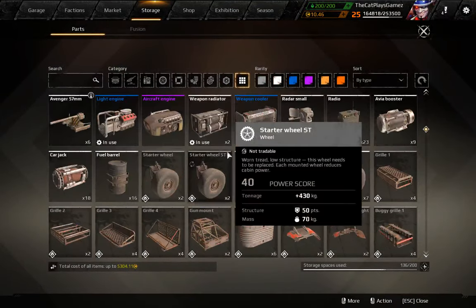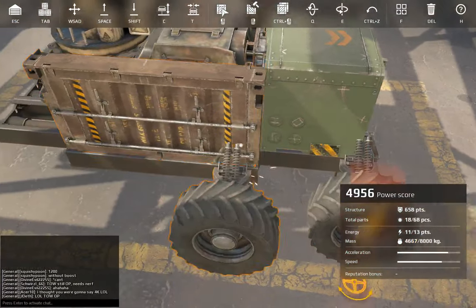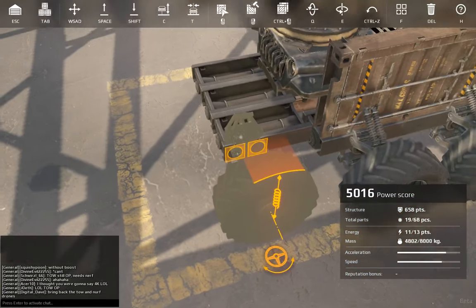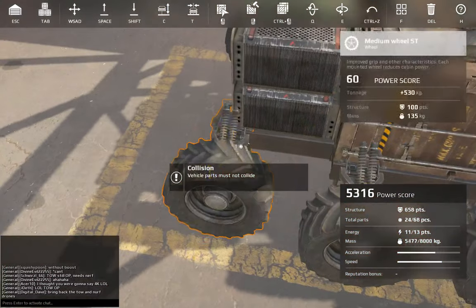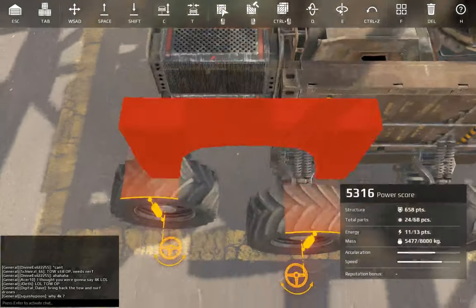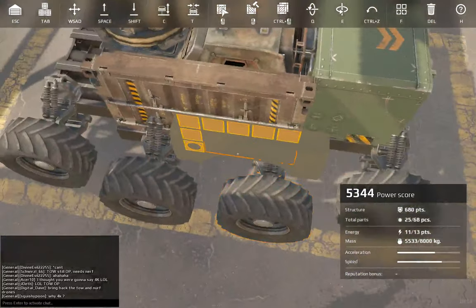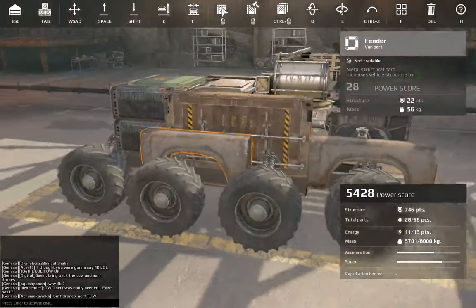And then start placing wheels — first off, the rear wheel, and moving forward like so. For fenders, we kind of start out by placing one here and here, and then a pair in the front. That's all we need.